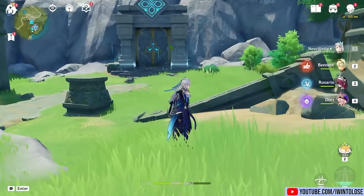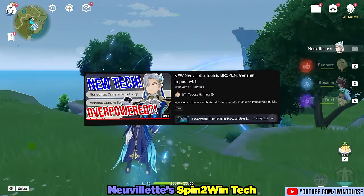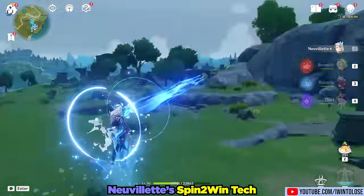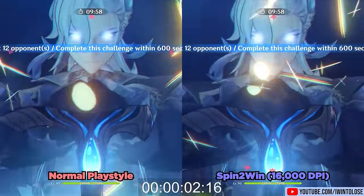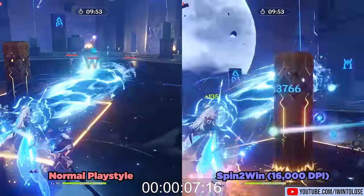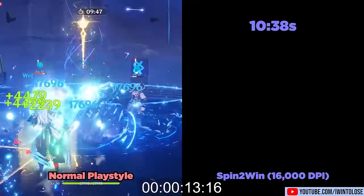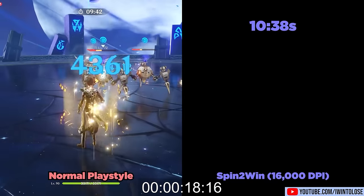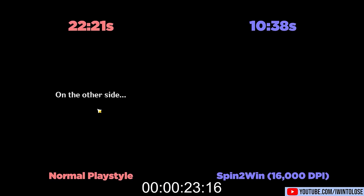Finally, there's the spin-to-win tech, which I covered in much more detail separately. If you have a mouse with high DPI, you can spin to win and deal about 75% of his damage to all enemies around him. Keep in mind this specific tech might be considered a bug and could be fixed in the future, but as of making this guide, for PC players with a mouse with adjustable DPI, you can abuse this to hit everything around you for about 75% of his laser's damage, which is absolutely insane.